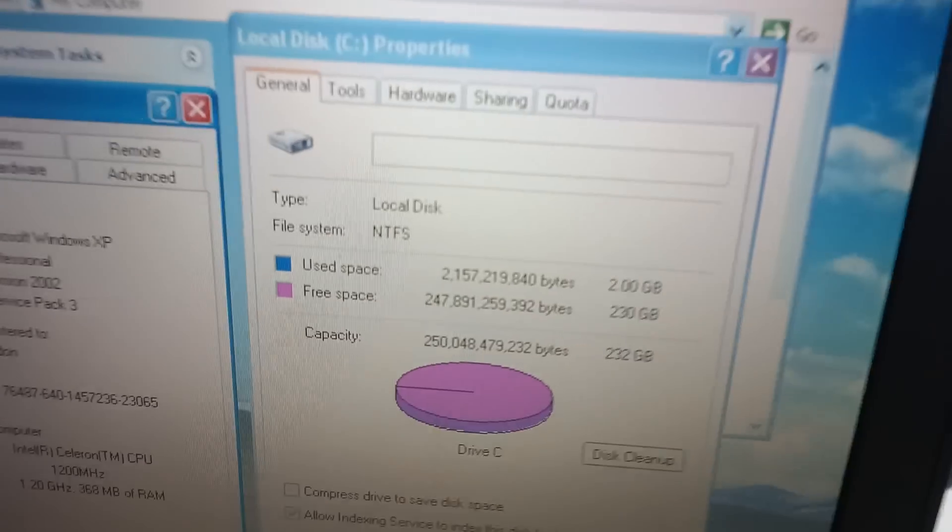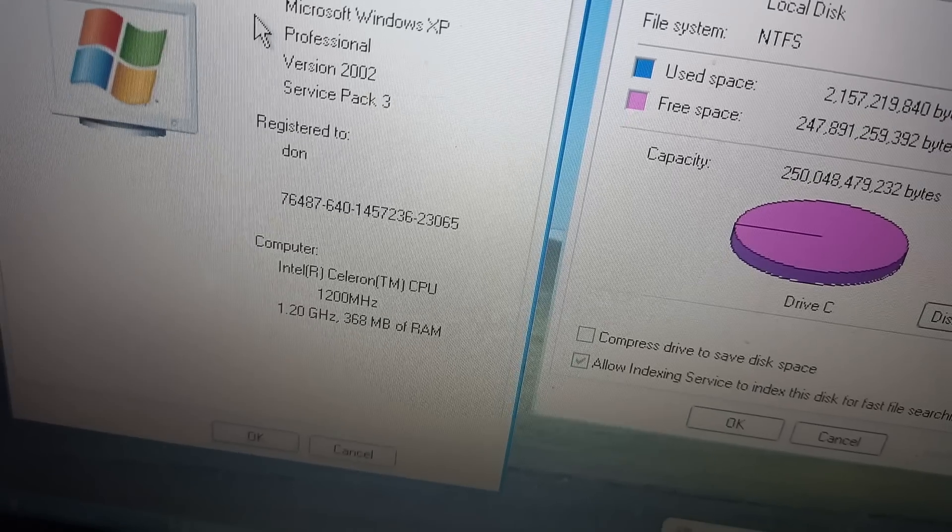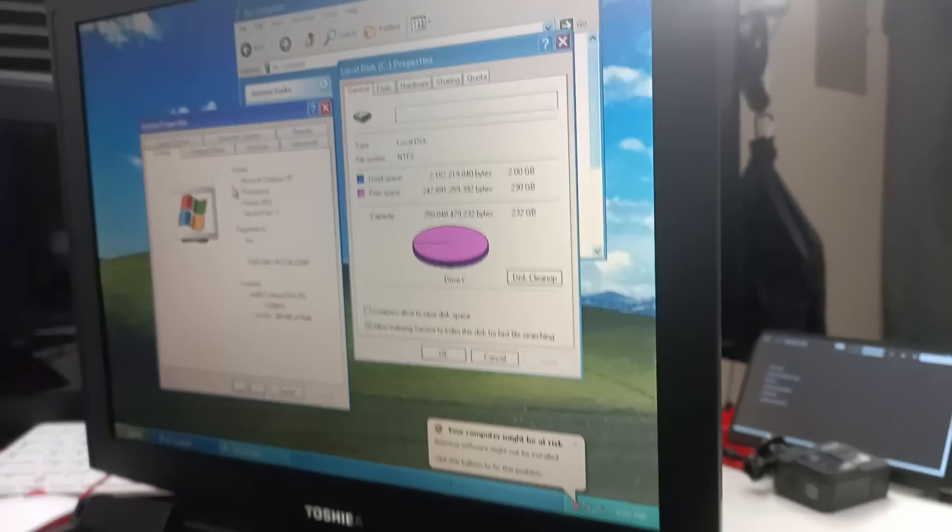I actually have a very old laptop — a Toshiba 1405 with an Intel Celeron 1.2 GHz, a Trident GPU with 2 megabytes of video RAM, and 256 megs of RAM, though I did upgrade it later. This was actually my wife's college laptop back in the day. I still have the original Toshiba driver CD, so installing Windows XP on this device wasn't hard at all.